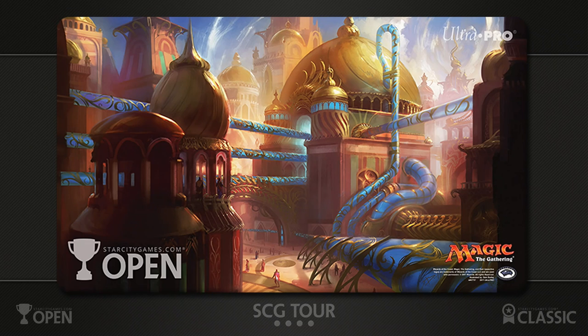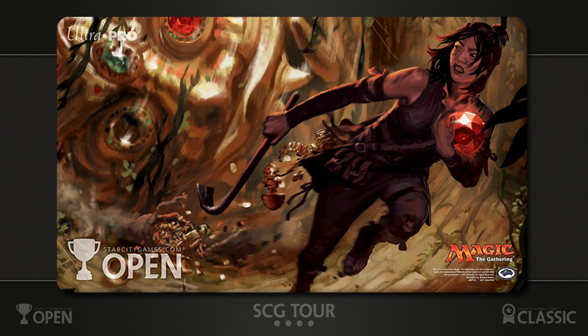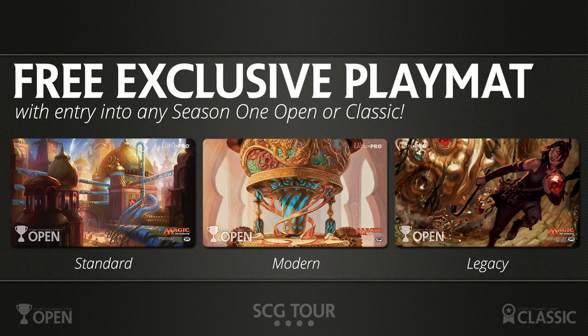When you come out to our events, you get playmats for Season 1 depending on the event type. Standard events give you the Aether Hub playmat. For Modern, we're giving away the Aether Vial Masterpiece from Kaladesh. For Legacy events, we're giving away Aether Gamble — that's the Eternal Masters art. All available for free with event entry, but only through the end of June across five remaining events in the season.